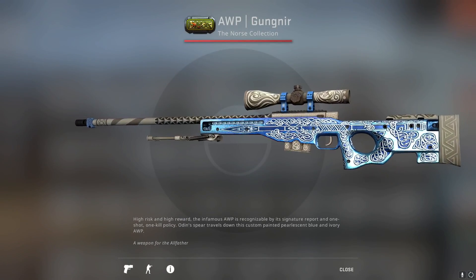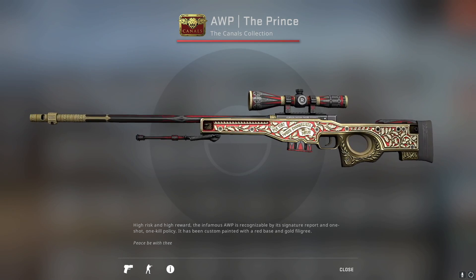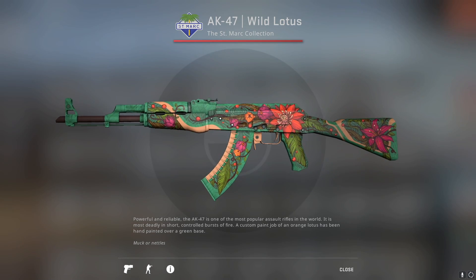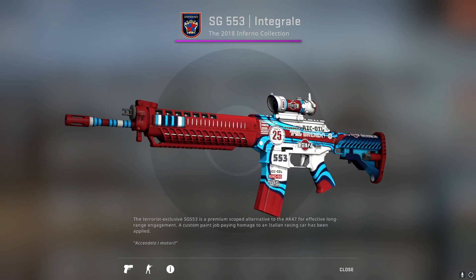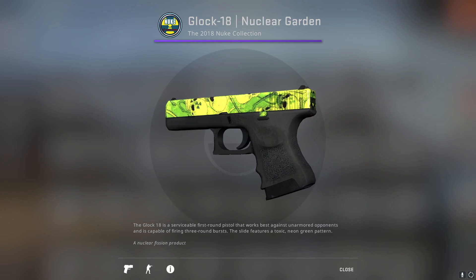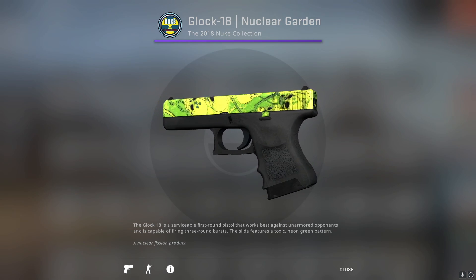The first skin comes from the Norse collection — of course I had to go with the AWP Gungnir, big surprise there. For the Canals collection, we got the AWP Prince — obviously high tier, most desirable. The AK-47 Wild Lotus is the best skin from the Saint Mark collection in my opinion, though Wild Lily does come close. The SG-553 Integral from the Inferno 2018 collection gets my vote. In the Nuke 2018 collection, the Glock 18 Nuclear Garden — I thought it looked the best and had the best design, even though it's not the rarest.